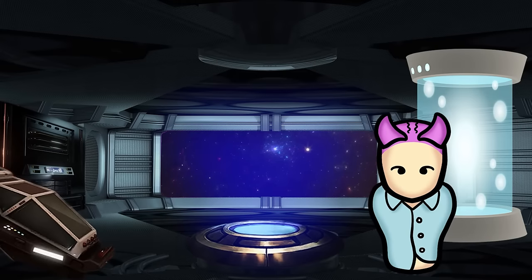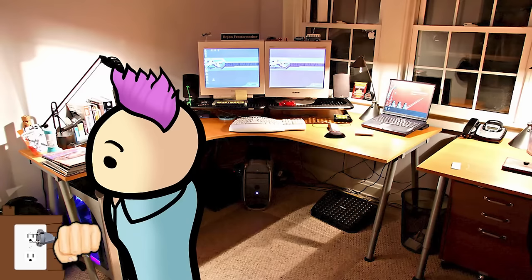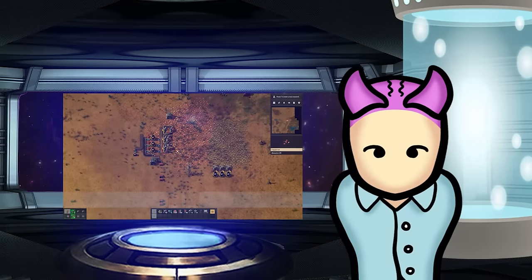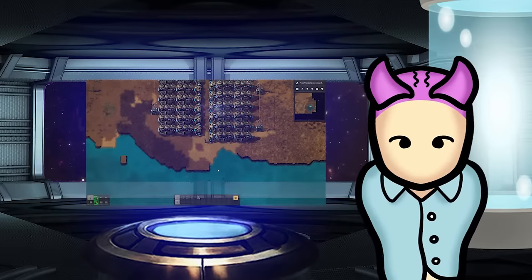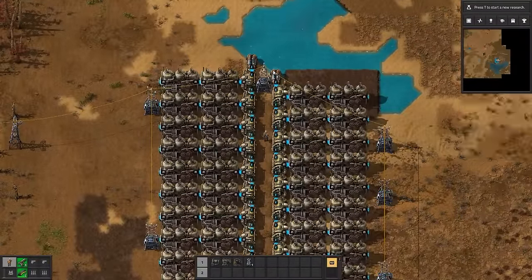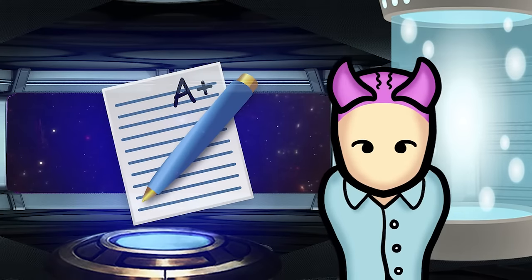You'll also need power poles to transport the generated electricity to your machines. Stick a few poles down and make sure their blue covered square overlaps each steam engine by at least one square — the machine you're powering will have a blue outline when the connection fits. You may notice a yellow flashing icon once connected; don't worry, it just means it's producing electricity but has nothing to feed it to yet. Generally you'll want two steam engines per boiler. The most often used setup is one offshore pump, 20 boilers, and 40 steam engines, but feel free to get creative with the layout.